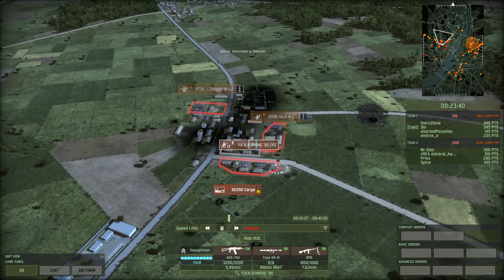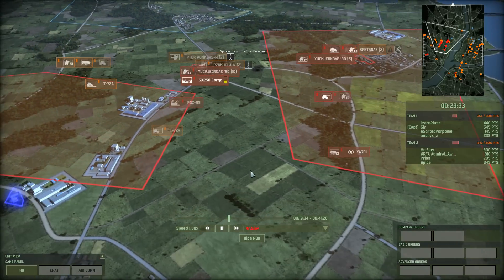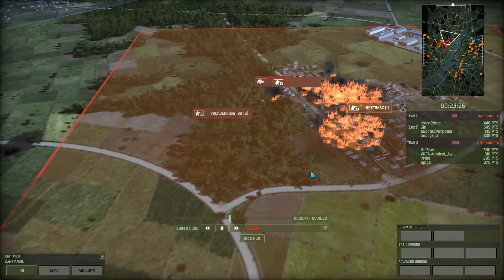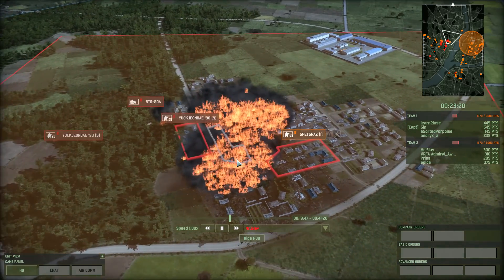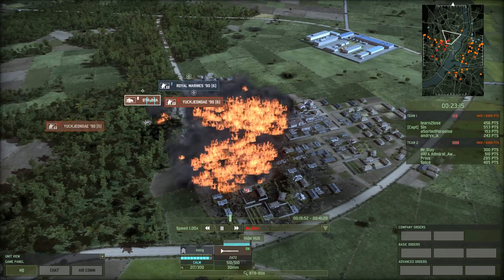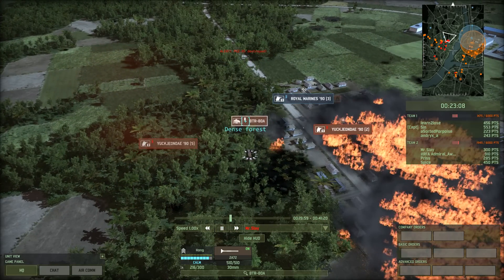Over here he also has some infantry — this was the infantry that got decimated earlier. He has a cargo sitting out in the open, which is pretty risky. PGZ-95 with a disabled radar gun, so it's going only as a SAM. They dropped some napalm on there. Spetsnaz unfortunately burn up. And these Royal Marines are engaging the Yukion Days and possibly the BTR, but I'm not sure they know it's there yet.